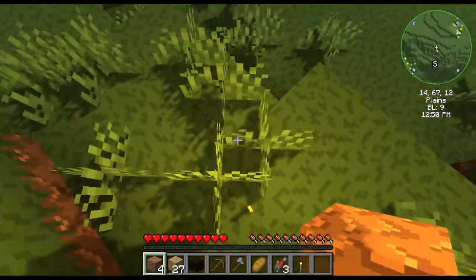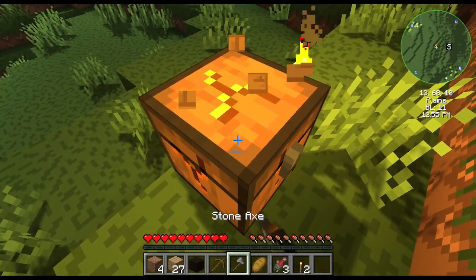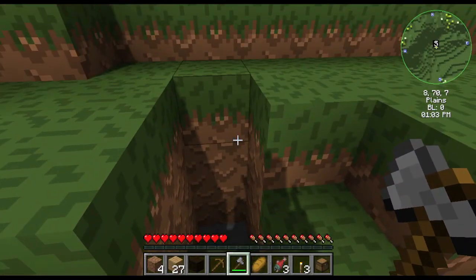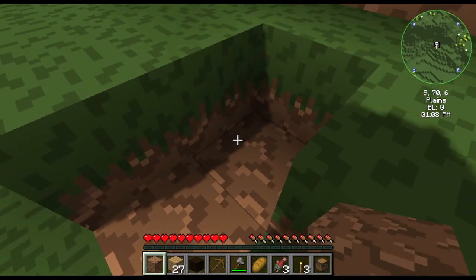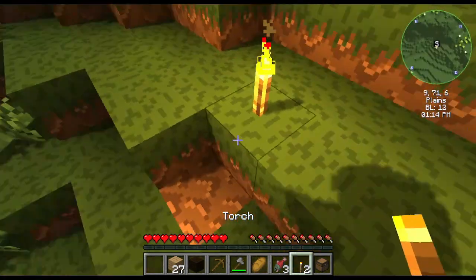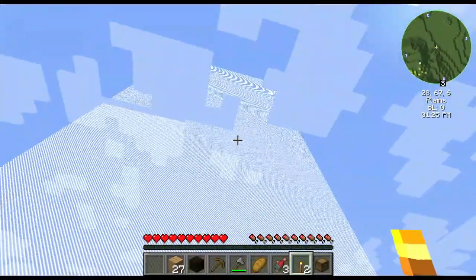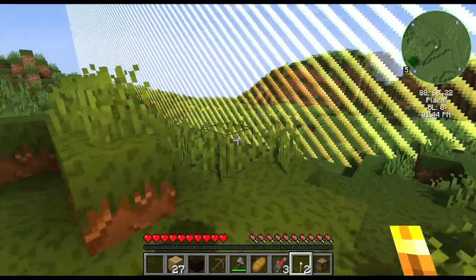I'm going to take these torches here and grab the chest. Now that I think about it, I can use a torch as a marker for now. That block is the exact block that I spawned in on. There's the world border right there — it's interesting that it's yellow. It might be because of my shaders.